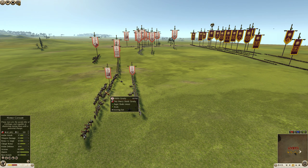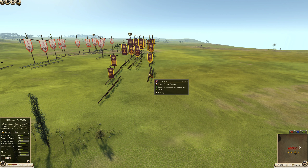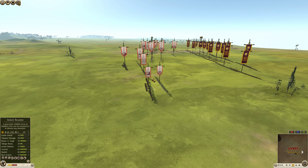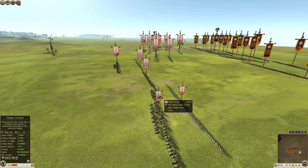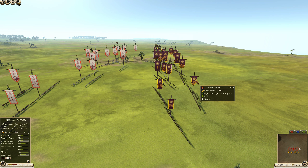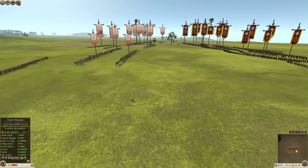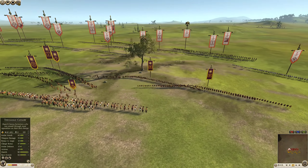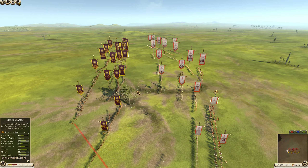So you've got about 37 attack, 25 defense, 63 charge bonus versus the Thessalians at 40 attack, 25 defense, 67 charge bonus. The Thessalians are considerably cheaper. The main difference is the noble cavalry has very heavy shot and better mass. Base morale is the same, but armor is only 40 for the Thessalians versus 60 for the noble cavalry — so the nobles are tankier but much more expensive.